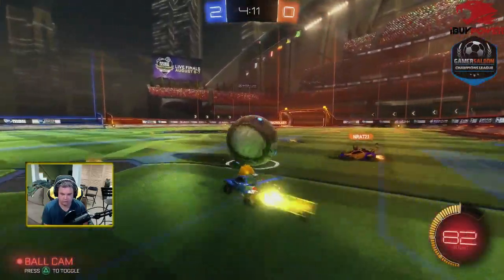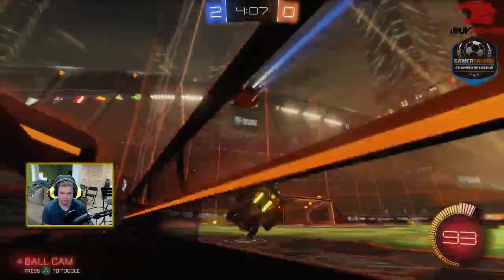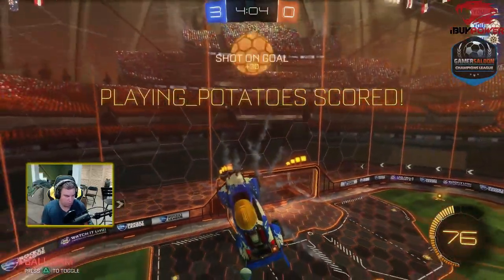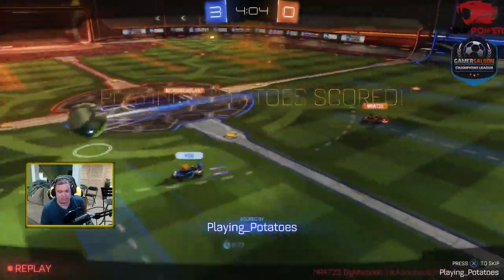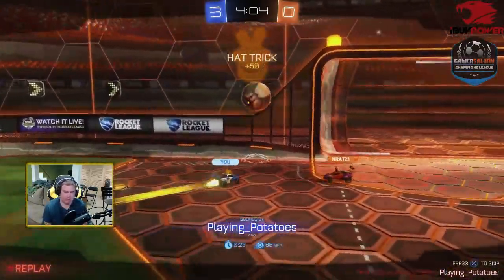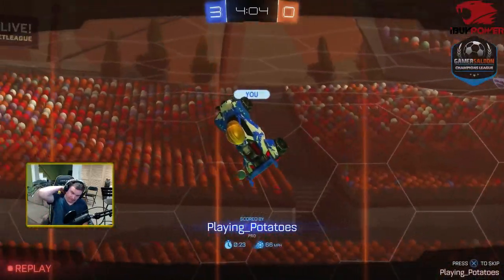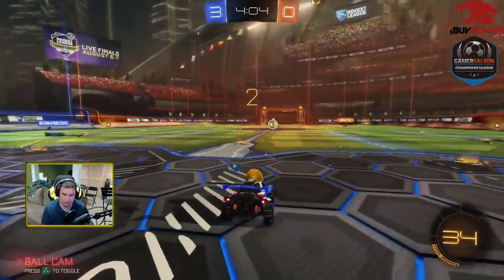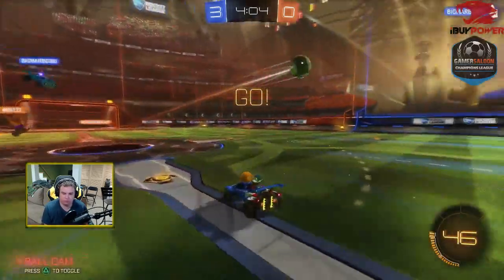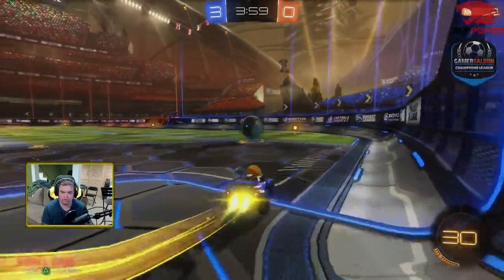Nicholas front-flips to move up the field — and that is why you don't do that. You would rather use boost. Once he front-flips he's completely out of position and can't make a play. If he had started boosting instead, he could easily have turned and made a play. The front flip takes him out of the play for about half a second and moves him up the field uncontrollably. Generally you want to use boost to move around the field and only use your flips when you know you're safe to move to a certain spot.